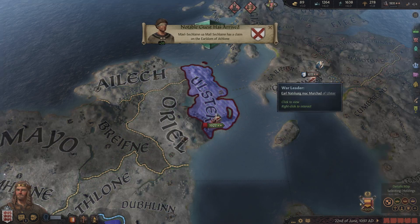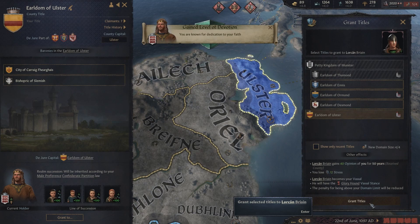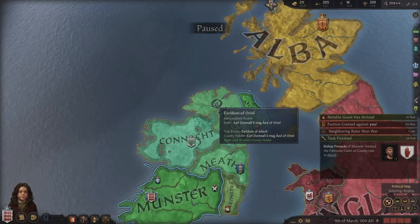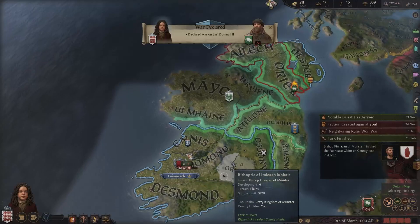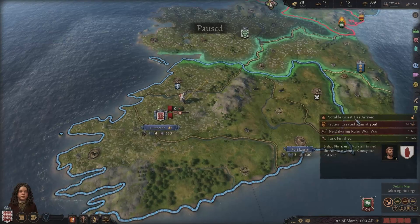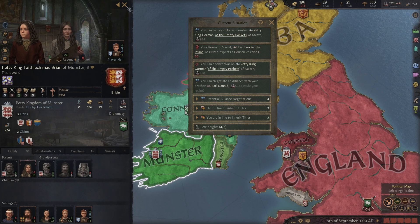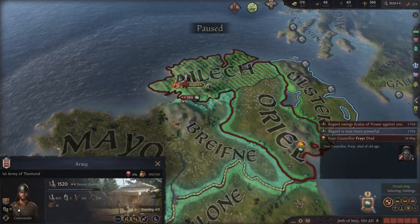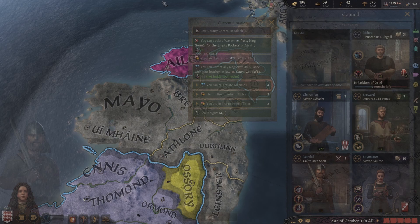I literally killed all of their troops so they literally had none left, which is pretty good. I forced the surrender and granted the title. God, the king died again! We got the claim on this guy, we declare war, raise the troops and get going. I hate how they take these two tiles - these are some of the best money-making tiles in Ireland, at least I find it so, probably because I put quite a bit of money into them. Our king is eight years old so hopefully things go okay.